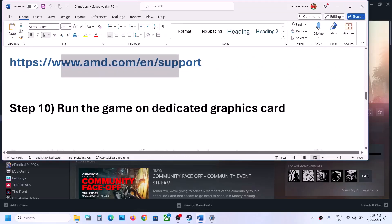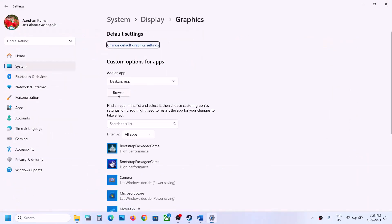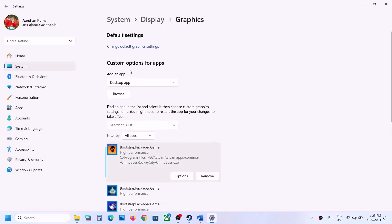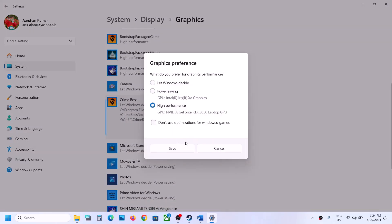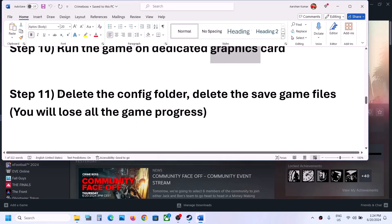The next step is to run the game on the dedicated graphics card. Type 'Graphics Settings' in the Windows search box and open it. Click Browse, go to the game installation folder, select the main game EXE, click Add, then Options, and select High Performance. Repeat this for the Binaries\Win64 EXE. Click Save and launch the game.